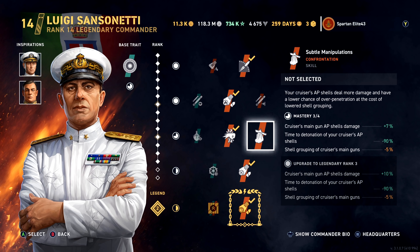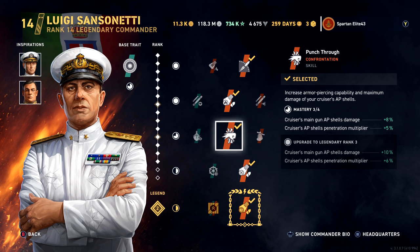You get more AP shell damage with Subtle Manipulations, but the reduction in fuse time isn't going to do you any good because you're not overpinning cruisers anyway if you're aiming properly. Punch-Through gives you extra damage and increased shell penetration so that you can do damage to battleships as well.